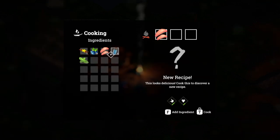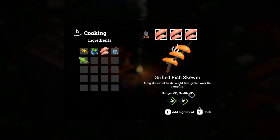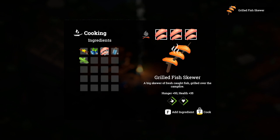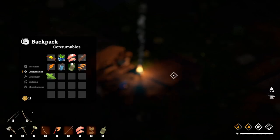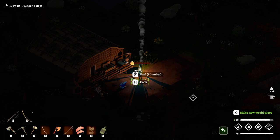Now we can cook the fish. If we do one fish this gives us a grilled fish. If we do three, this gives us a grilled fish skewer which gives us plus 50 hunger and plus 35 health. So spend a little bit of time fishing and get a load of these — it's beneficial to always have water and also have fish. Now we've got everything we need: I can go ahead, eat some fish, drink some water, and I'm full health. That's everything covered in this video — we've been to the trading post, gone back to Stark, got the sawmill, and managed to go fishing. Join us in the next video when we take the next step.